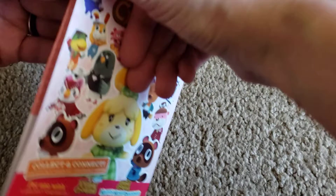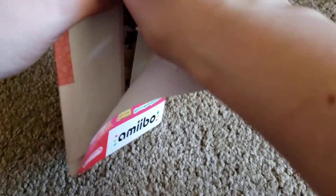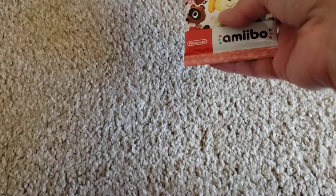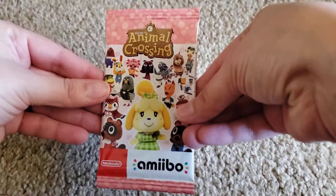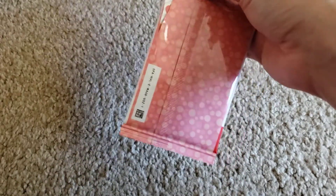Seriously, it's like they're saying you are not going to bust this open and just sneak these cards out. You are not going to do that. Thief. Okay, this is what the Series 4 pack looks like. And let's rip it open. Come on, Kristen.